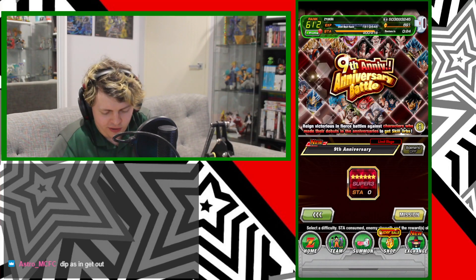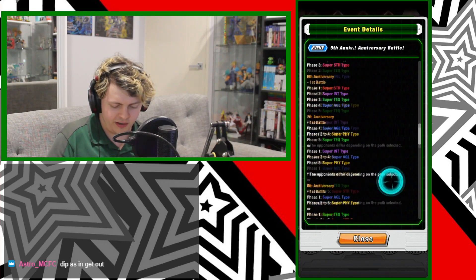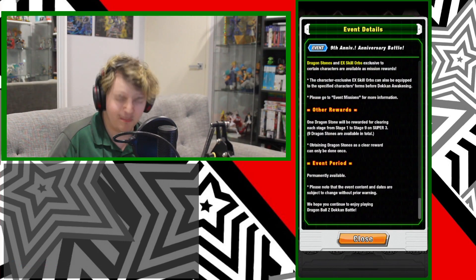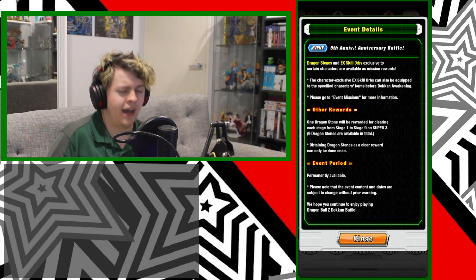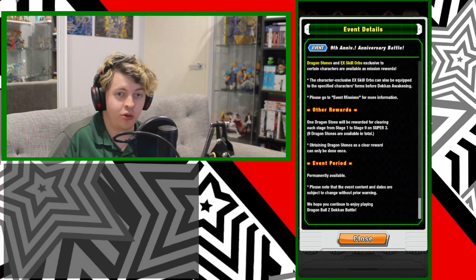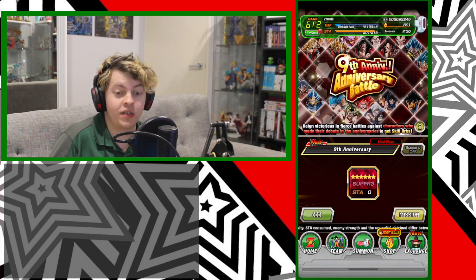I haven't done the 9th anniversary battle yet so let's do that to start because I want to get my EX skill orbs for Broly and Beast — mainly for Broly I believe. I already put some little orbs on each of them but I'm gonna want more. That said, this gives you defense orbs but I like attack on both those units, so anyway we're still doing the quest.